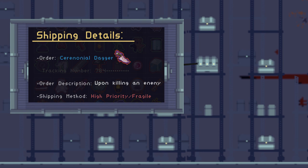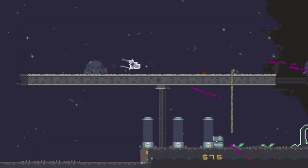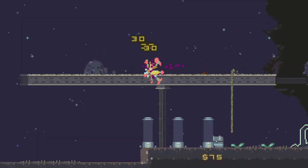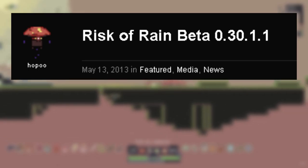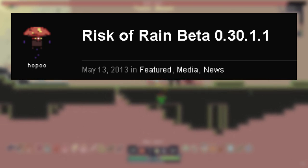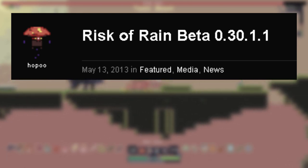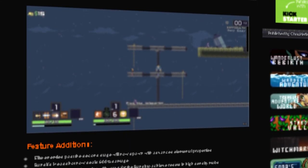The Ceremonial Dagger is a high priority item that will fire 4 heat-seeking spirit bolts after you kill an inhabitant of the planet. The bolts all deal 100% damage each, and stacking the item gives you two more spirit bolts. This item is a veteran, having been included as far back as the oldest released builds of the game, or at least as far back as version 0.30.1.1, since the Risk of Rain 1 forms do not go any further back than that.